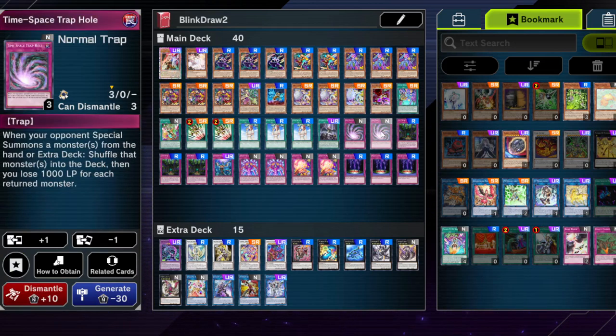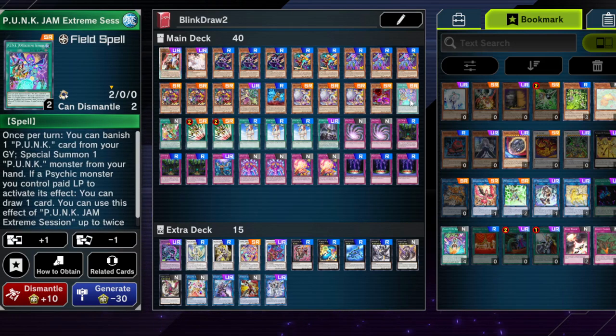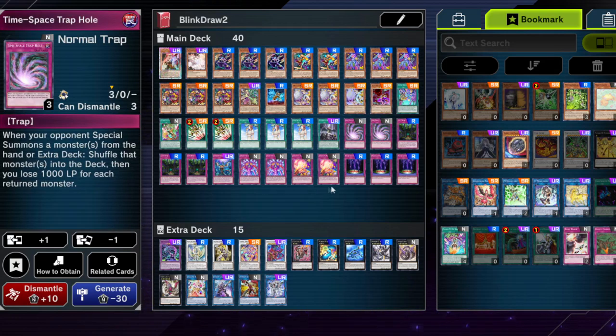Instead I'm playing a trap lineup because it's a go-first deck. Time Space Trap Hole was one of the cards I felt did some stuff — it technically even works if your opponent plays Punk and summons stuff from the extra deck. The win condition effect is a bit iffy, but this card does stuff against Spright at least in some manner, against extra deck things, and you only lose 1000 LP for it, even though you've already lost lots. I felt like it was one of the better trap holes for today's meta, but you can obviously play whatever you like.